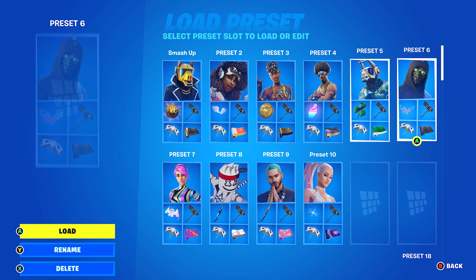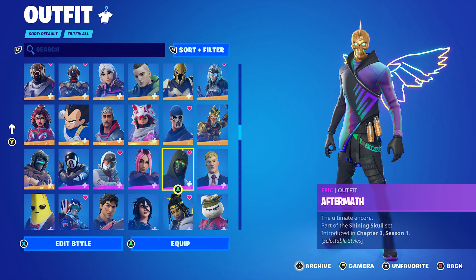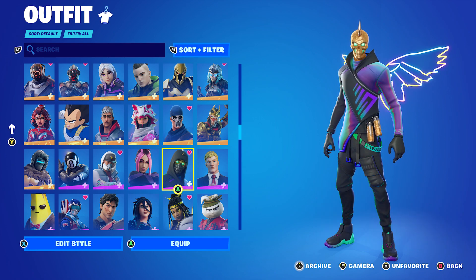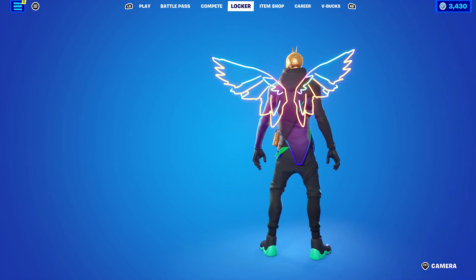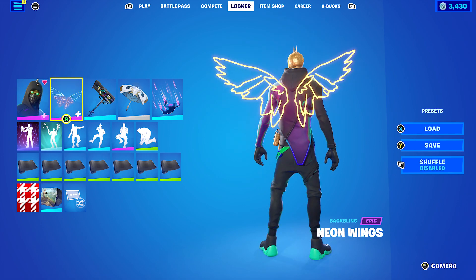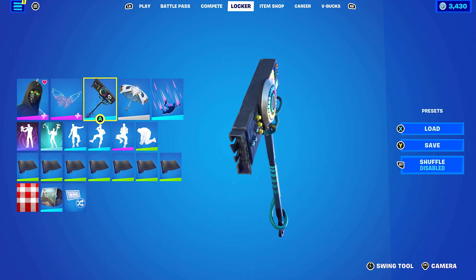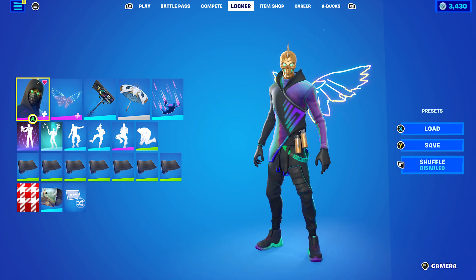The next skin is the Aftermath, which was part of the same set as the Glitter and Grim wrap — a crew pack from chapter 3, season 1. Back bling is Neon Rings, which was a reward for watching J Balvin's concert in Party Royale — probably one of the best rewards we've still got from Party Royale to this day. The wrap I'm using is Boogeyman to go with the black of this skin. The pickaxe itself has a lot of different colours — black and all the different flashing colours — so it works very nicely with that.